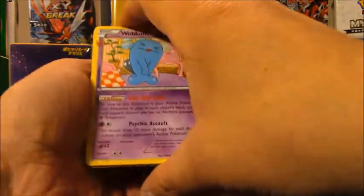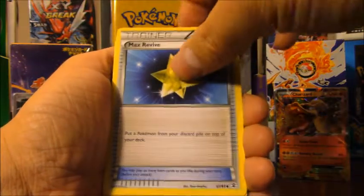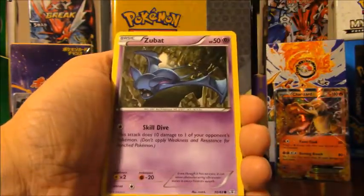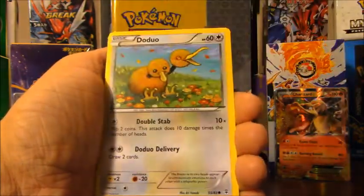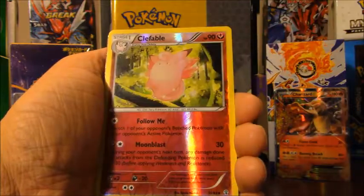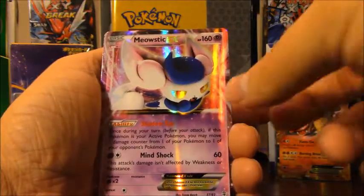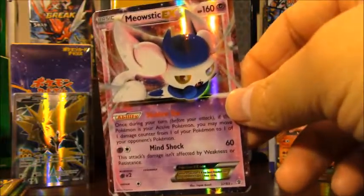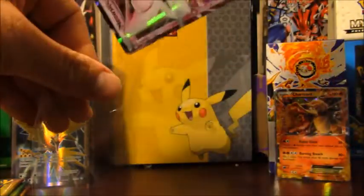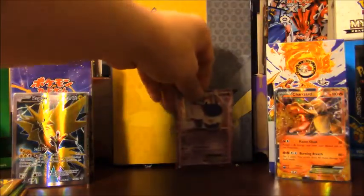I did pull two full art Zapdos in part one. Pack one gives us Lady, Wobbuffet, Max Revive, Golbat, Zubat, Magmar, Fighting type energy, Doduo, reverse holo Clefable, Jirachi — and my first rare is a Meowstic EX. What a great first pull! Meowstic EX — one of the more common EXs, not really too sought after, but still a nice pull. I'll set that in the back.